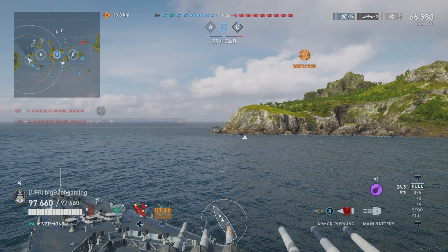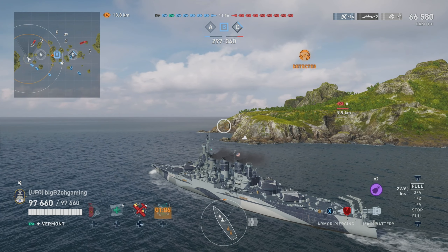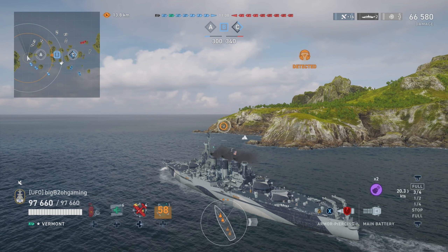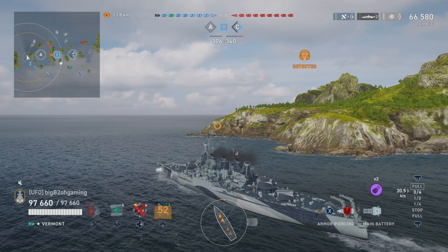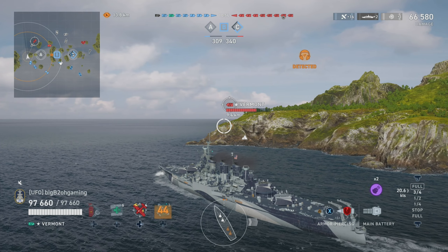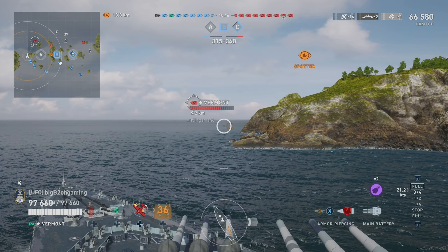Getting spotted by sonar — we know that Des Moines is very near. Not sure if he bowed in on the island, but we know he didn't turn out to kite, otherwise he would have been spotted and we wouldn't be sonared. Being sonared does kind of suck because it ruins the element of surprise, potentially catching a Vermont or really anything and removing them from the match. But considering we're staying spotted, I have a feeling Des Moines is basically trying to use this island to hide. We'll keep pushing around the island — if he goes towards A, we have two, technically three teammates behind us who can probably finish him off.